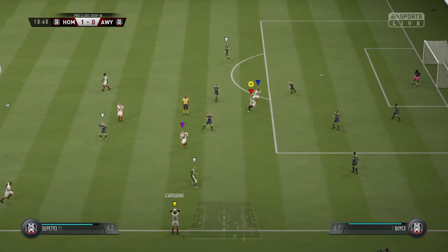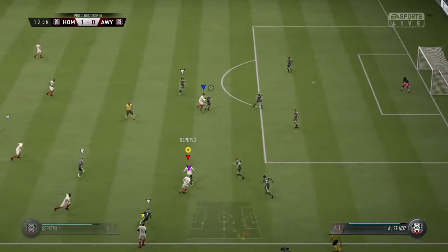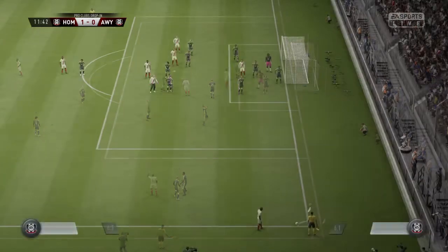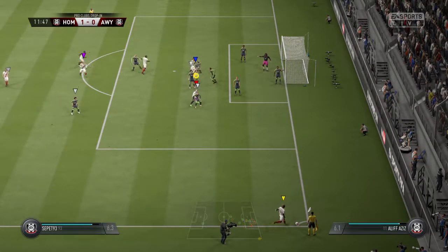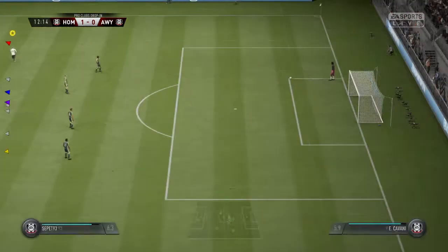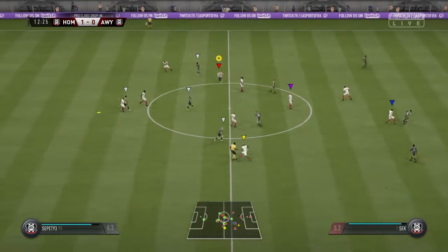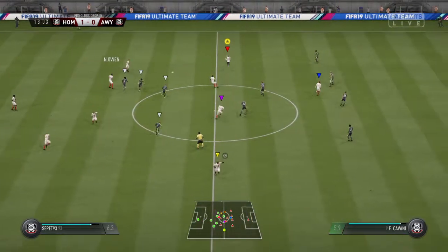And it's gone out for a throw. Now Williams. Camarasa Ferrando — that'll be a corner. But here comes the corner. Oh! They could have increased their advantage then. Yeah, I think that would have been game over. It should have been really from that distance. Saw that coming and intercepted.